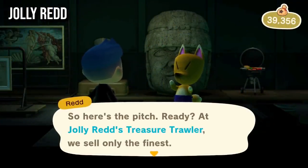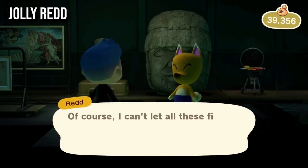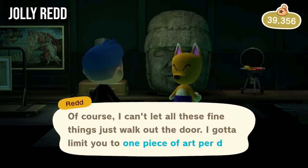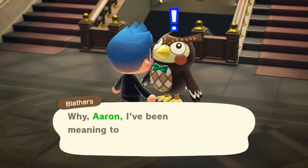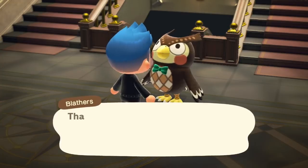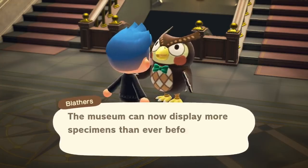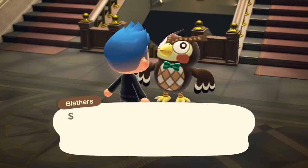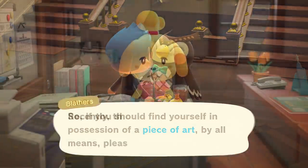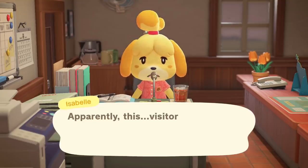To unlock Red and his shop, you're going to need to do a few things first. Once you've reached enough progress with the museum and donated a bunch of things, you can talk to Blathers and he'll inquire about adding a new art wing. You'll then need to wait a full day — supposedly 24 hours — but just go to the next day reset. Red will show up the next day wandering your island, which will be mentioned by Isabelle during the daily announcement. Go find him — he'll be near the town square.